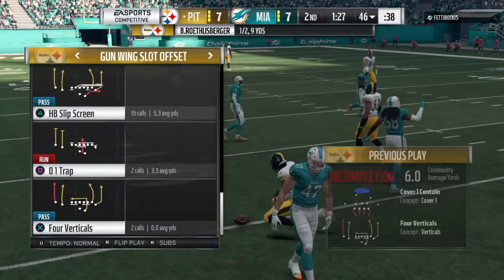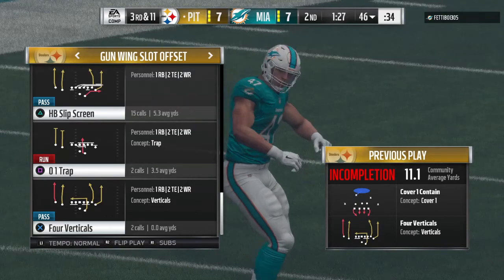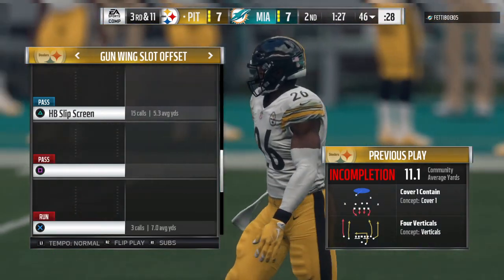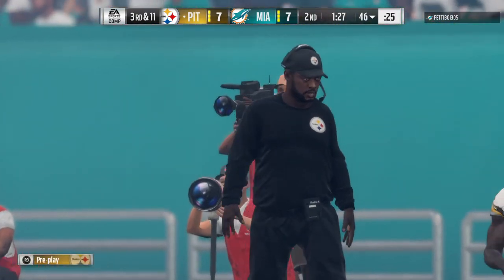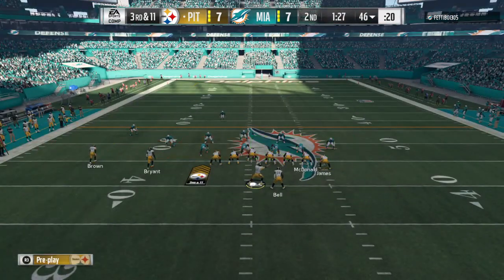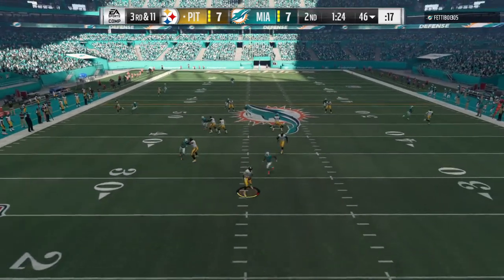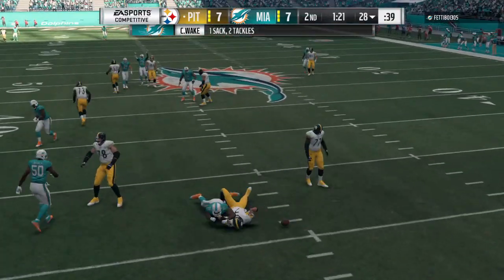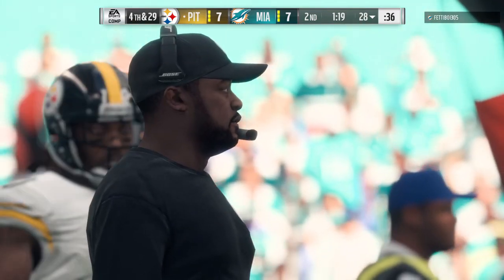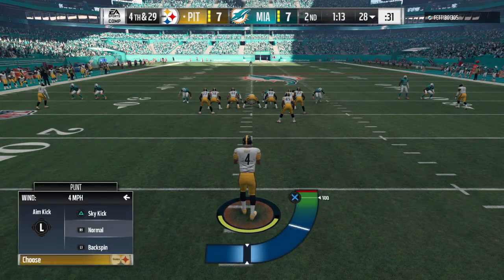A nice hit jars the ball free and brings up third down. Defensively, they've shown many different looks in the first half — coming after them, sitting back — keeping the offense guessing and off the scoreboard. On third down, Roethlisberger drops back and Cameron Wake runs him down for a loss of 18 yards. Fourth down — punter Jordan Berry gets this one away, another boomer.